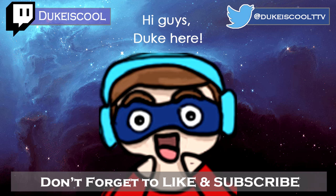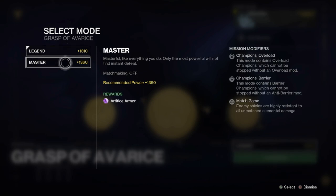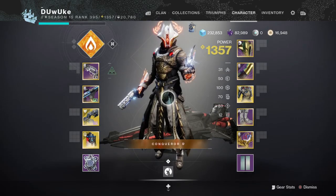Hey everyone, Duke here, and today we're going to be talking about some tips and tricks for completing the new Grasp of Avarice dungeon. As of today's patch, loot will be farmable from all encounters within the dungeon, and you'll be able to farm the rolls on weapons and armor as much as you desire. These tips are aimed at both the normal and master version of the dungeon, as well as if you're going for the solo or solo flawless. And if you don't have a team to run the dungeon with, or ever have any questions you'd like me to answer live, make sure to come on by my stream at twitch.tv/dukeiscool, where I do dungeon and raid helps multiple times a week during the evenings. Now getting straight into the tips.